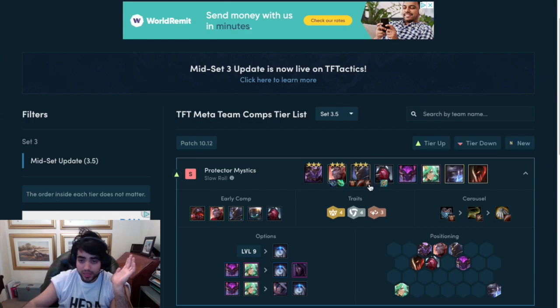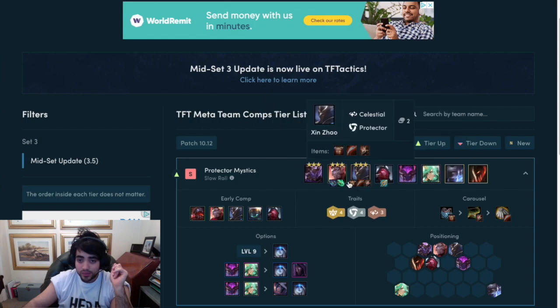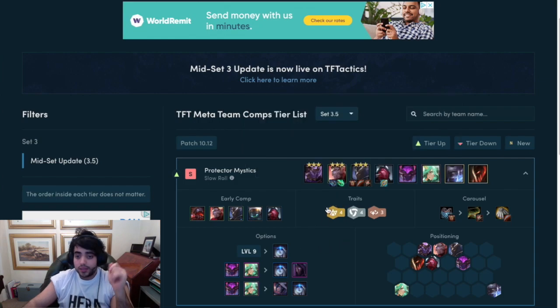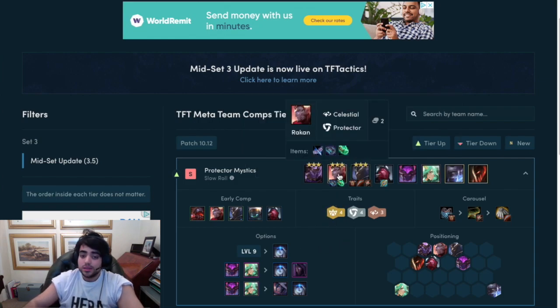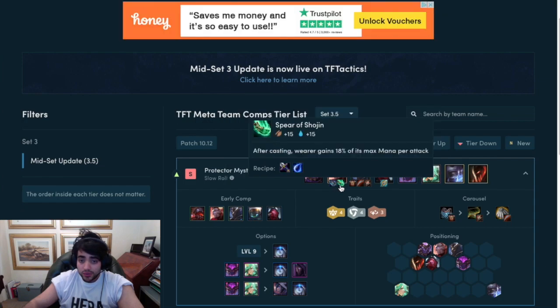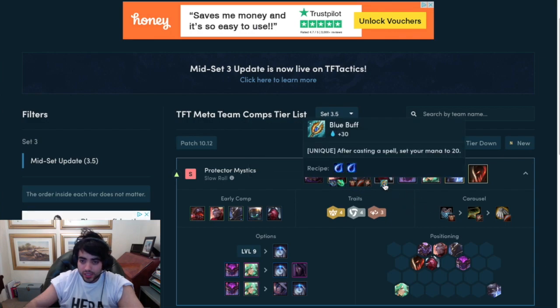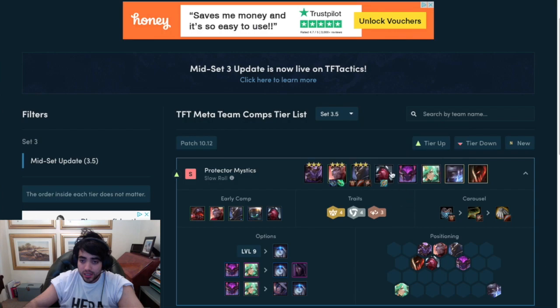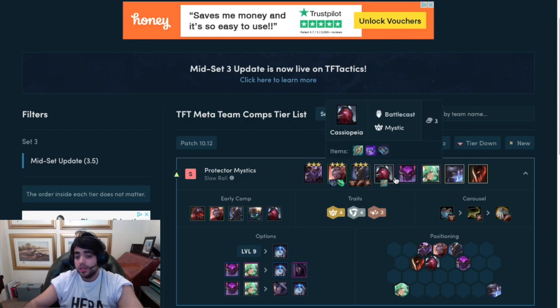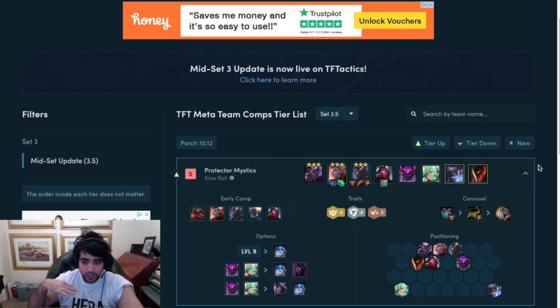The items you want mainly for Xin Zhao are Titan's, Dragon's Claw, and Bramble Vest. For Reckonin, you don't really need items early, but the Spellbinder helps a lot. The Blue Buff item is really powerful on Cassiopeia. She is not a carry — Urgot is the carry. If you can put the Spear on Urgot to basically start sniping tanks away, that's very powerful.